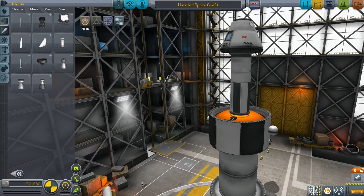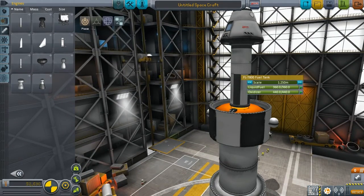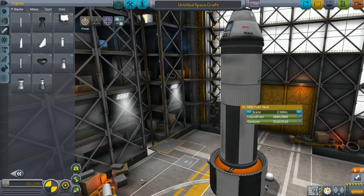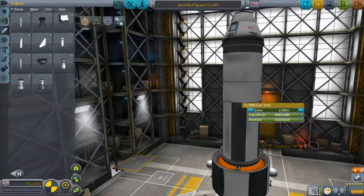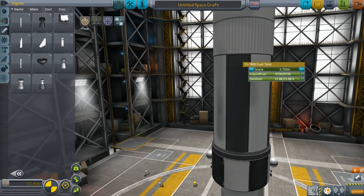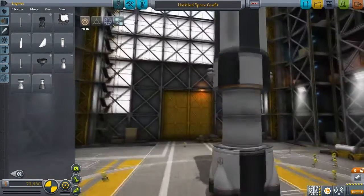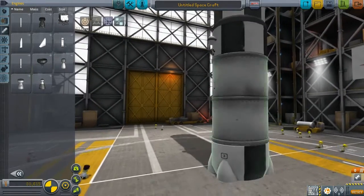So what this mod basically allows you to do is, as the title says, it allows you to tweak the size of all of your fuel parts. So as you can see, we can change the sizes, and by changing the sizes and the dimensions of it, we also increase the total amount of liquid fuel and oxidizer and stuff like that. So it matches up with the correct calculations and stuff like that.